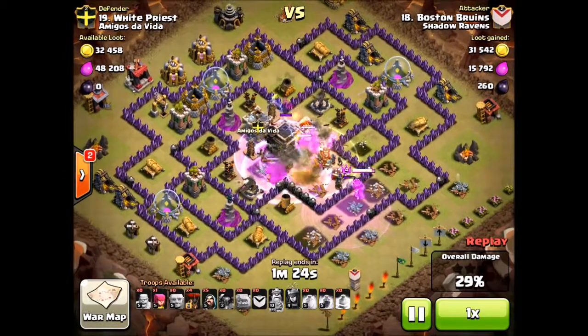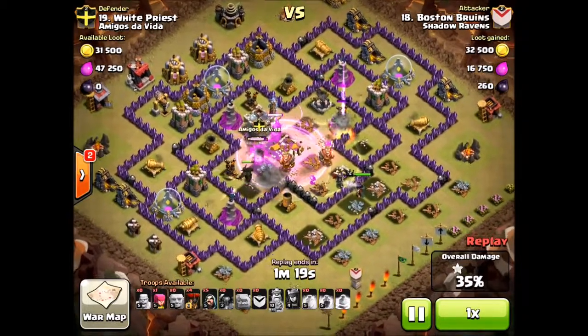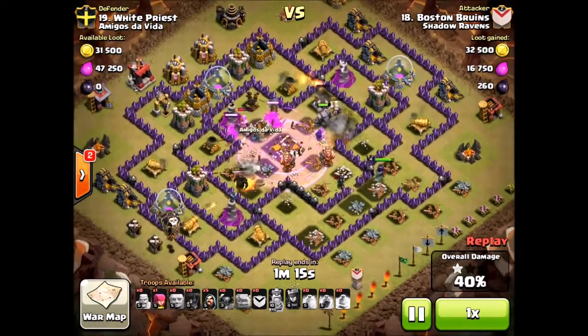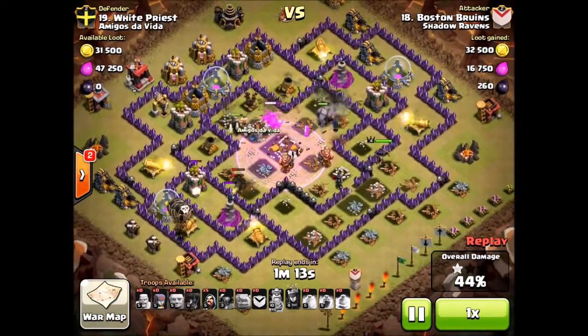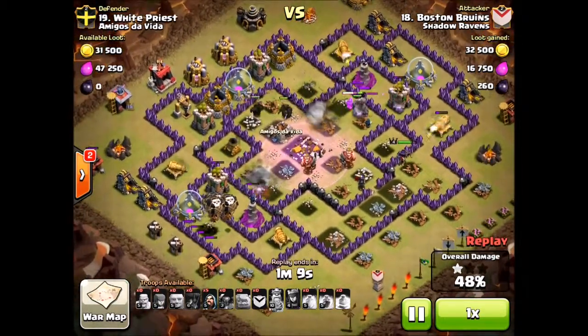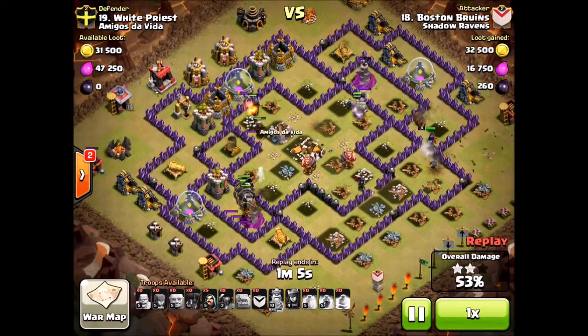He's dropping his Rage Spells, takes care of everything in the center. He's got three Pekkas working and his Wizards. I'd really like to see more Wizards. But then there at the bottom left, he drops those four loons and they're going to start picking off the outside defenses.